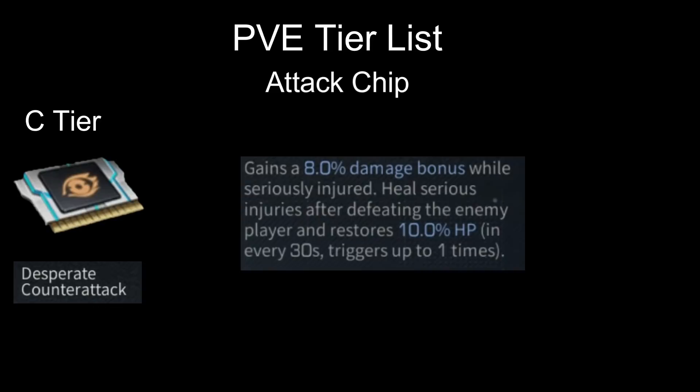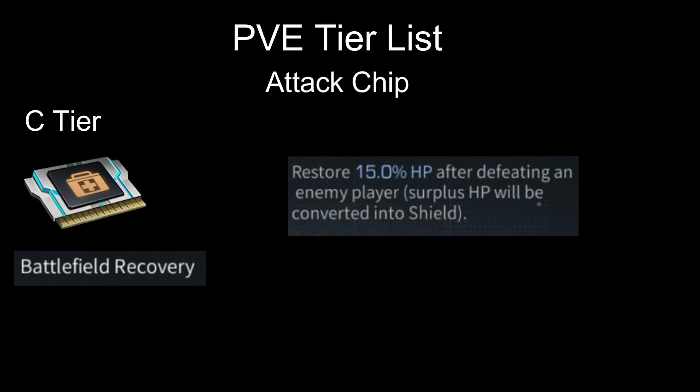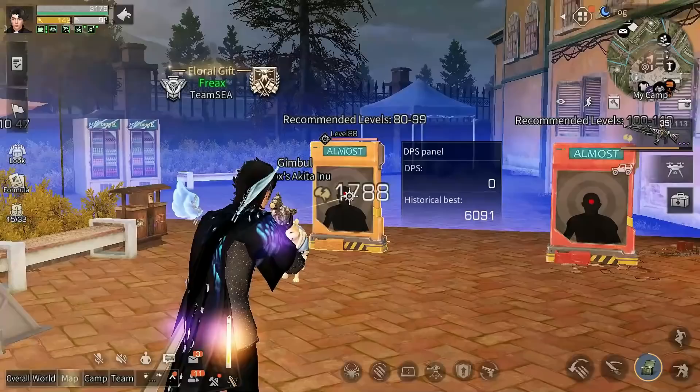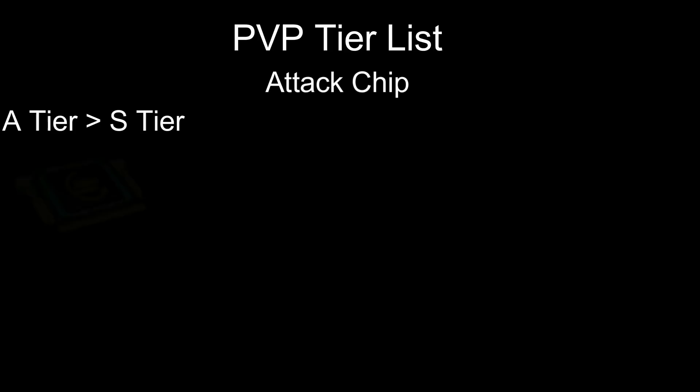Next is Battlefield Recovery: restores 15 HP after defeating an enemy player — totally not for PvE. Next is Special Forces Expert: this chip reduces the cooldown of your special bullets after reloading — also not great for PvE. Okay, that's all for the PvE tier list. Now we're moving on to the PvP tier list.